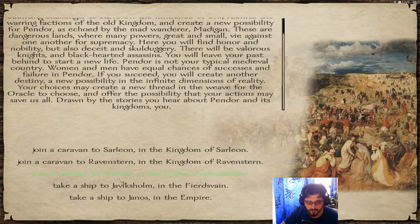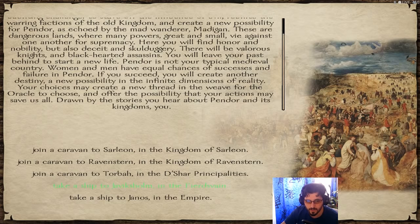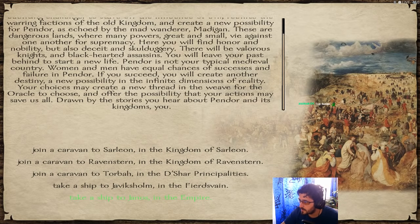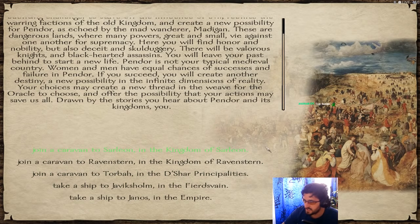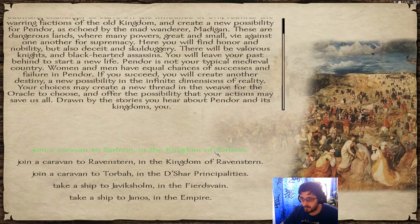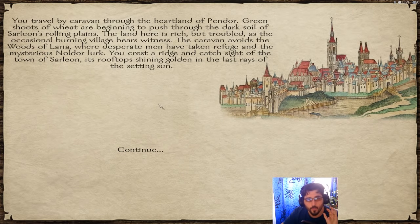We choose which caravan or ship to join. Options include Sarleon in the Kingdom of Sarleon, Ravenstern in the Kingdom of Ravenstern, Torba in the Sharpshire Principalities, Javasolm in Fierdsvain, and Yanos in the Empire. These are city-based factions usually all at war with each other. We're going for the Kingdom of Sarleon because they're in the middle of things. You travel by caravan through the heartlands of Pendor, arriving at the town of Sarleon.